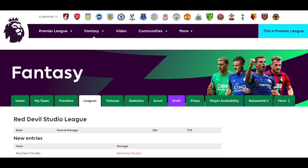Fantasy Premier League football is back, and we at Red Devil Studio want to get in on this. We have created a Red Devil Studio Fantasy Premier League football page. The link, as well as the codes to join the league, will be in the description. The most important thing is we're going to make a bit of a competition out of it.